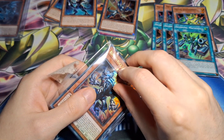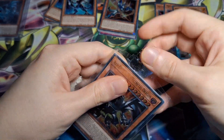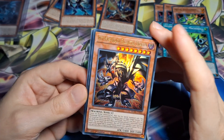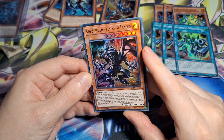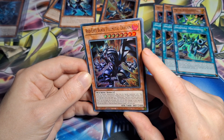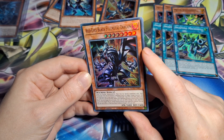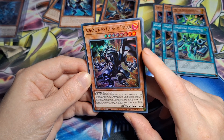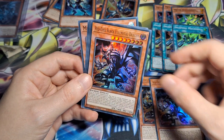And then in the final sleeve we have the main event — three copies of Red Eyes Black Full Metal Dragon. Badass artwork, beautiful artwork, beautiful redo of Black Metal Dragon. Really good card — you reveal it, equip it, Metal Morph from deck, and shuffle this back in. When it's on the field it can negate a card or effect, and then inflict damage to your opponent equal to the attack of one attack-position monster your opponent controls. It's really good.